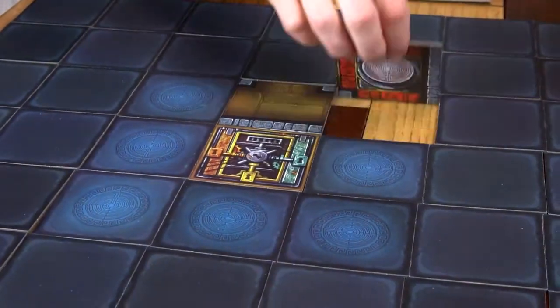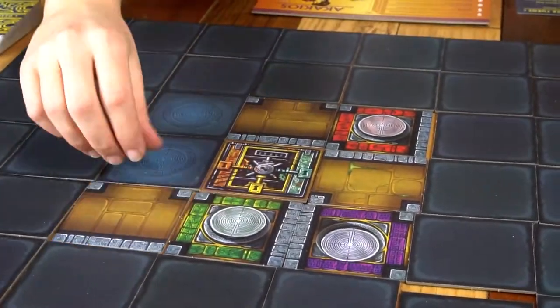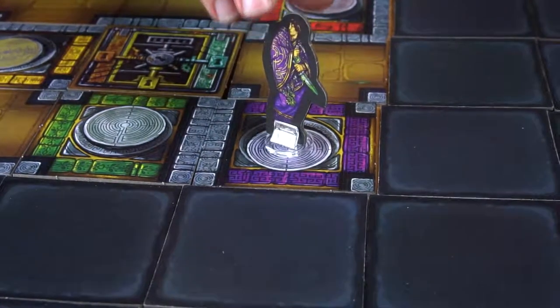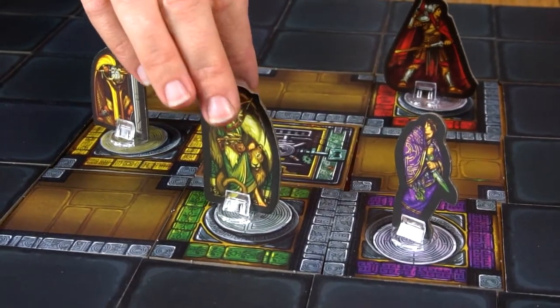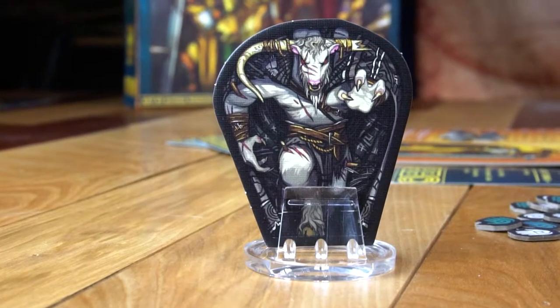To start the game, flip over all the starting tiles. The starting tiles for each player will match the color of their player boards. Each player should then take their standee and place it on the matching color. After determining the first player by a method of your choice, play will begin and turns will continue clockwise. It's important to note that in the first round the minotaur is not on the board.